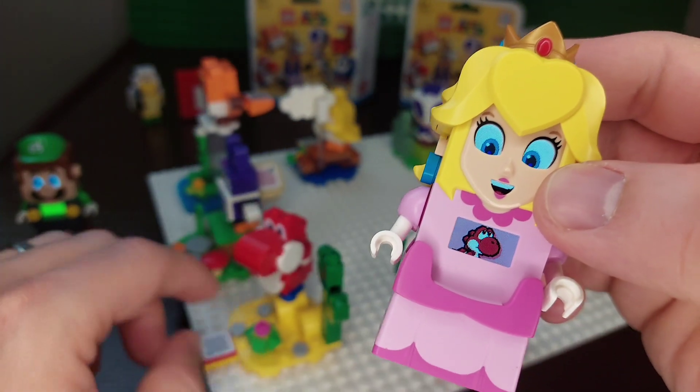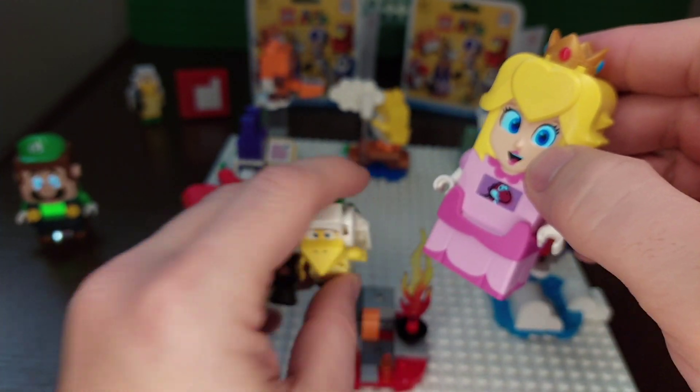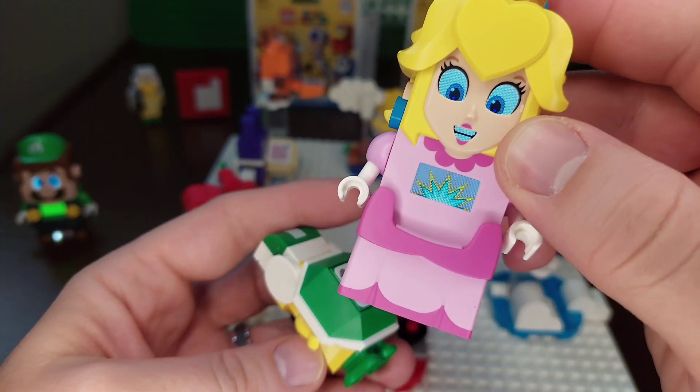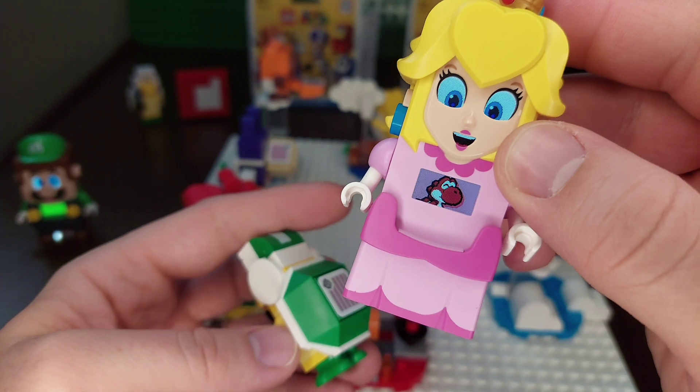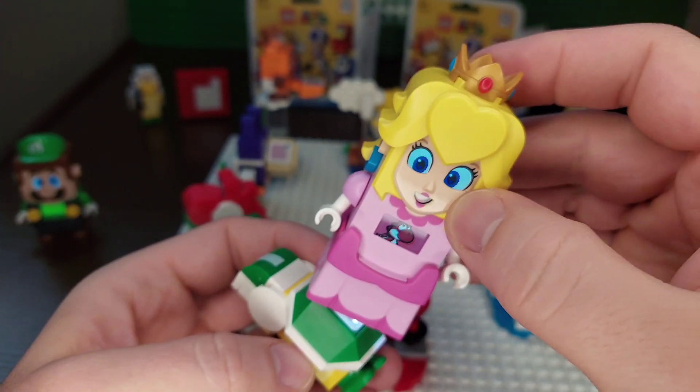The first one gives you the heart. Then there's the Hammer Brother who's got the scanner on the back. I like the Hammer Brother, the Blue Shy Guy, the Toady, and also the Nabbit. If you hit him four times you can beat him.